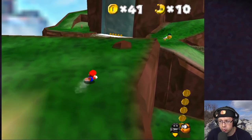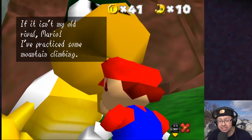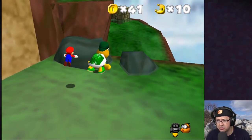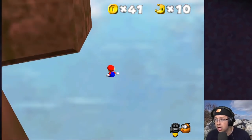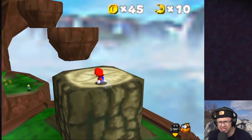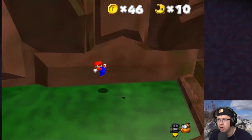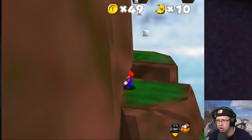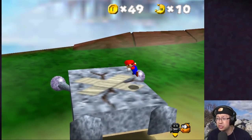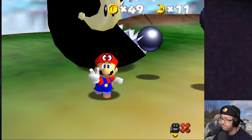We're gonna race Koopa. I saw the finish line once so I have an estimated guess where to go. 'If it isn't my old rival Mario — I've practiced some mountain climbing, you want to race to the other side?' He's fast — look at him go! I'm dead — I was supposed to go up here. I can't even find where Koopa went. There's some wall jumping action! Now let's figure out this boss.